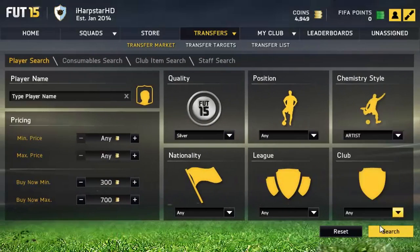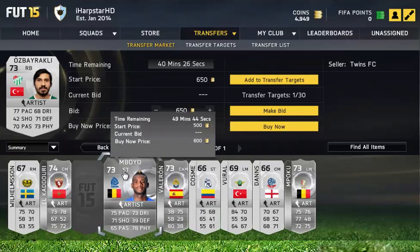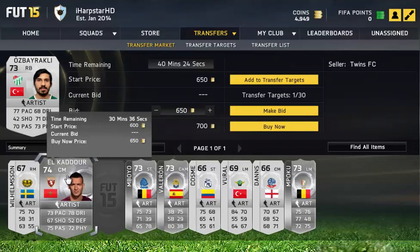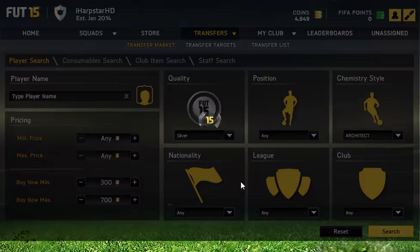Don't look at players who have like 5 minutes left on the timer because there aren't really going to be too many deals. You can see here I'm going through Artist, Architect, Finisher, Deadeye, and Marksman chemistry styles on screen.